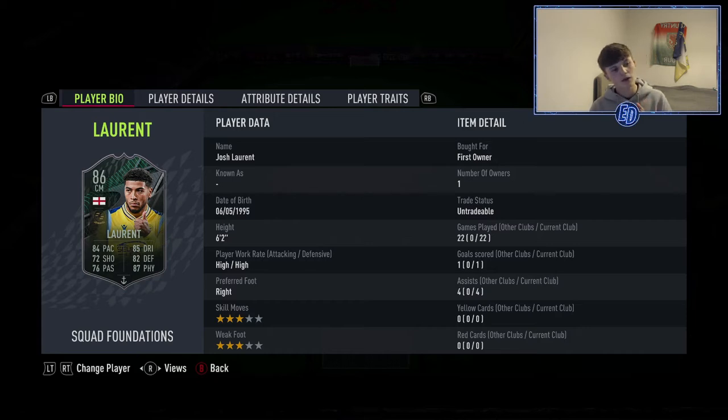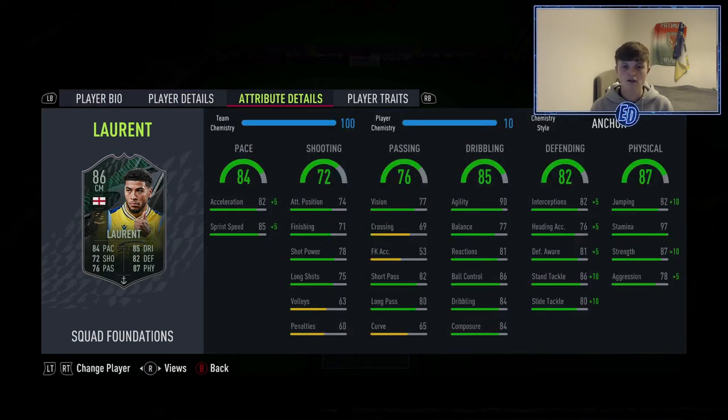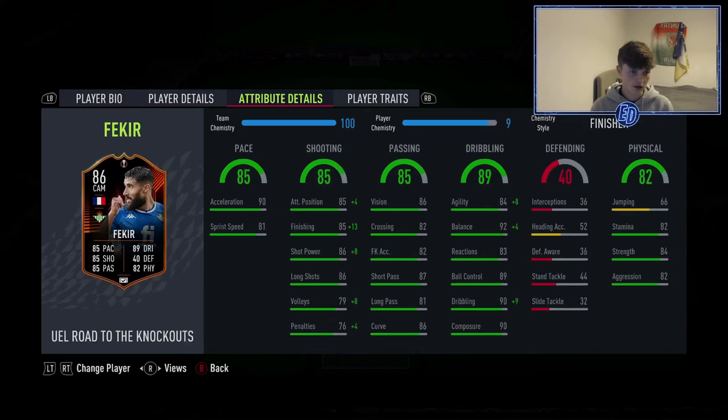Partnering Camavinga in defensive midfield is Laurent — the Reading lad. Six foot two, high/high work rates, going up and down the field. His shooting is a bit low and crossing isn't brilliant, but short and long passing are very nice. With an anchor chem style at CDM he has 90 agility, fantastic defending and physicals, and 97 stamina — which is absolutely ridiculous for a midfielder.